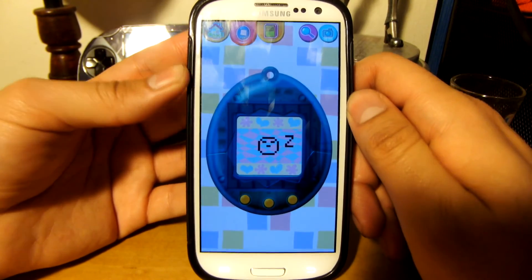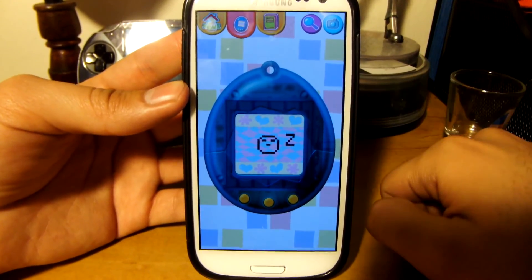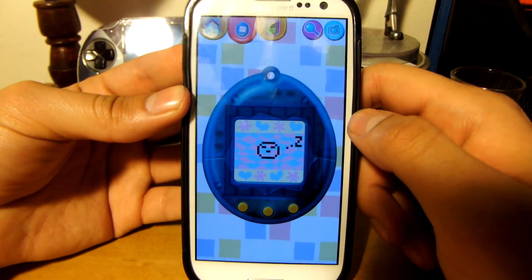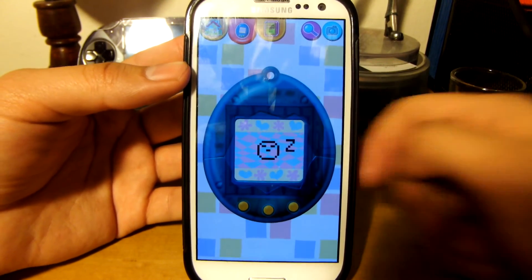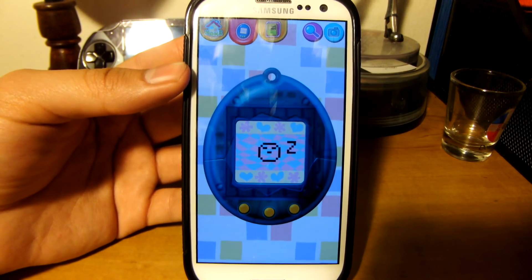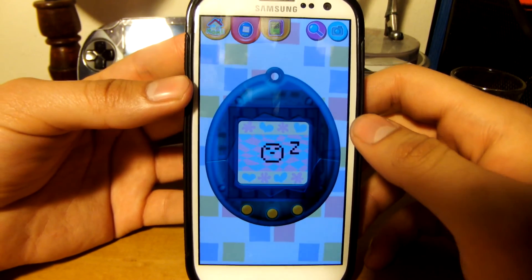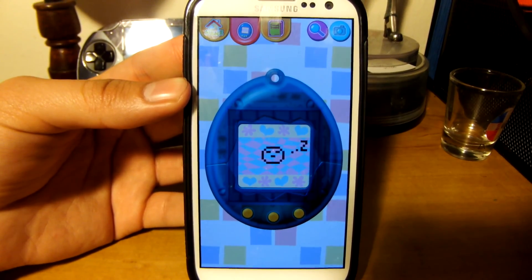Alright guys, so if you have an Android phone and you want to relive the magic you had in the 90s, get yourself the Tamagotchi Life app. I do have to say it gets a little annoying when he starts calling you randomly during the day and bothering you to feed him and to clean him. But yeah, you guys can check that out. This is it's in the door for the tecker.com and until next time, we'll see you later.